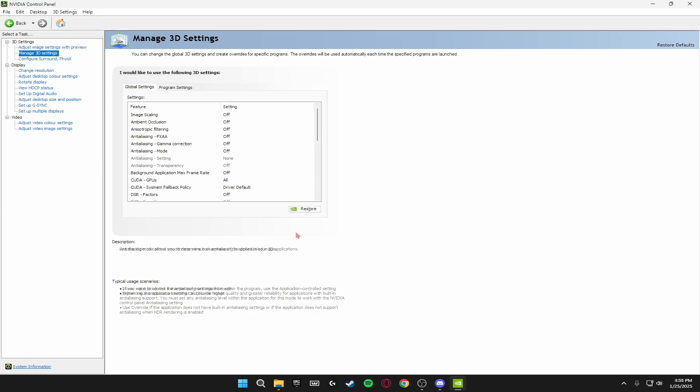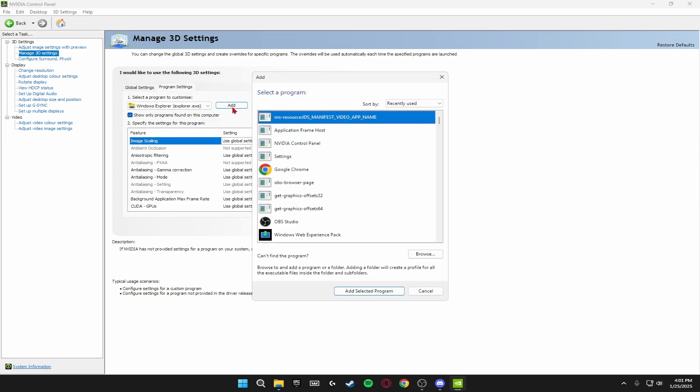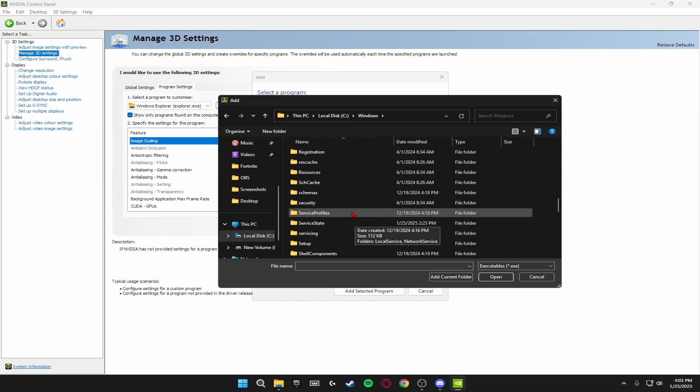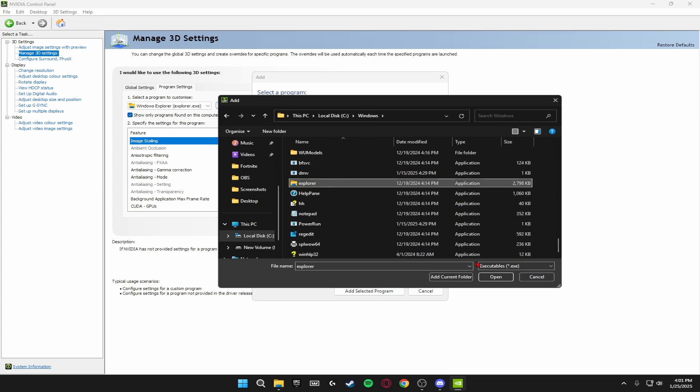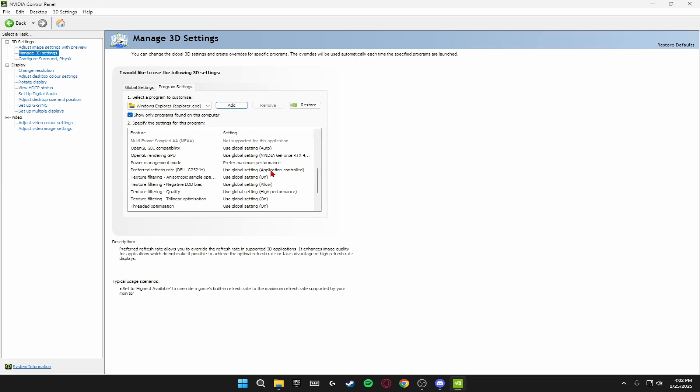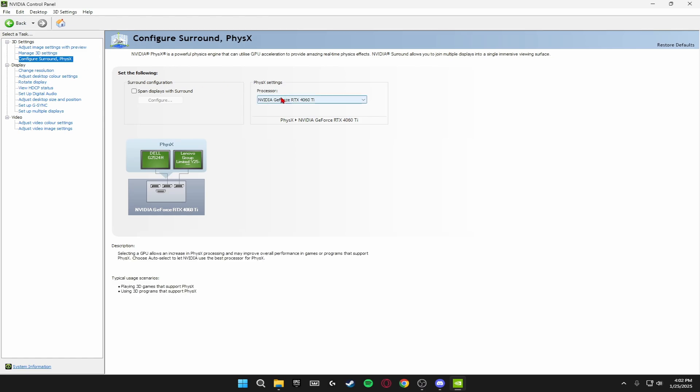Another great optimization inside the Nvidia Control Panel is under Program Settings. Click Add, browse to This PC > Local Disk C > Windows, scroll down to Explorer and open it. Scroll down until you see Power Management Mode and set this to Prefer Maximum Performance. Then go to the third option, Configure Surround and PhysX, and set your PhysX settings processor to your GPU. Once you've applied all these settings you can exit the Nvidia Control Panel.